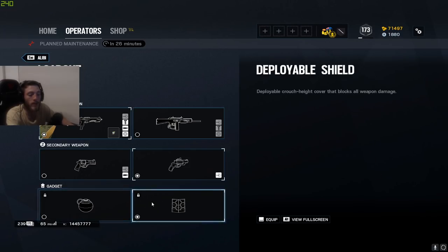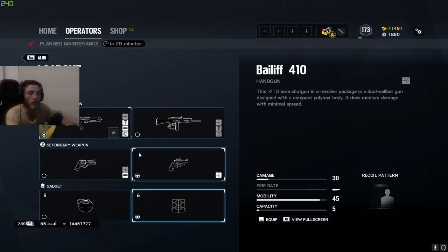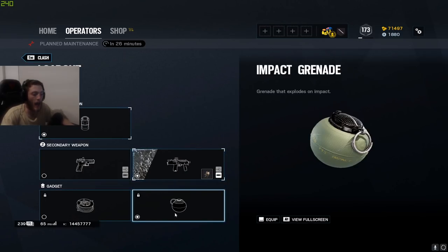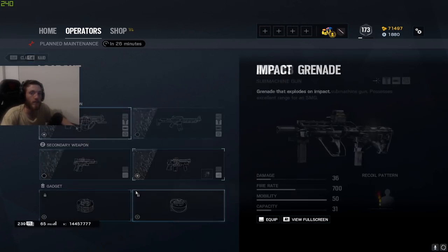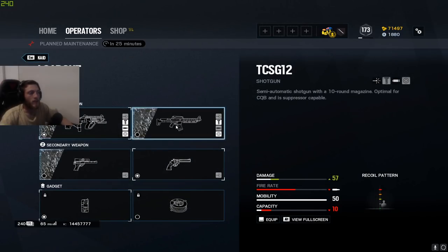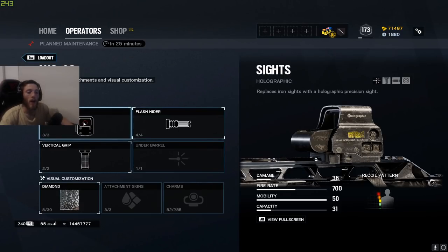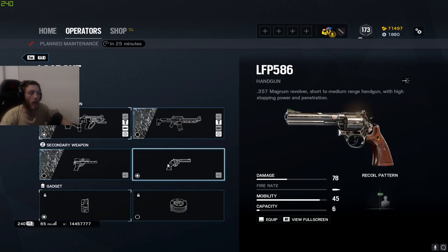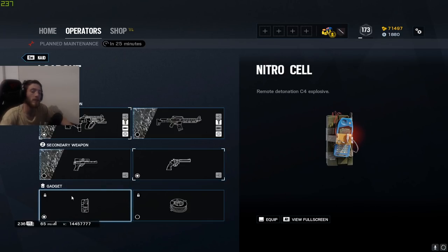For Clash, I use the SPSMG9 with flash hider and run impact grenades. For Kaid, since they nerfed the TCSG, I'm basically running a holographic, flash hider, and vertical grip setup. I've moved on to the LFP handgun they've given him and I bring the C4.